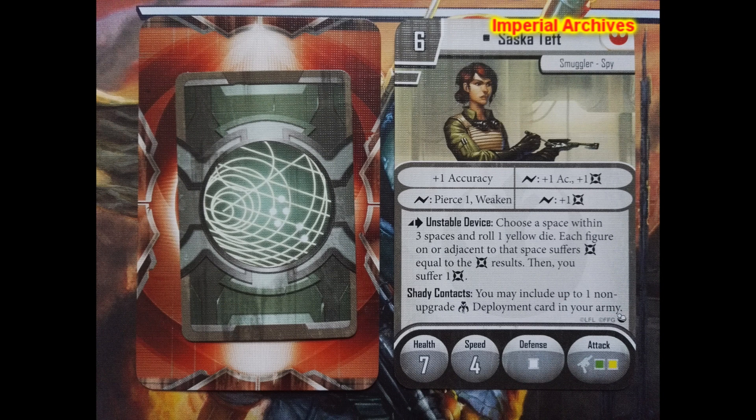Her special action, Unstable Device, is basically a grenade. While choosing a space within 3 spaces, you roll a yellow die. Damage is then dealt to any figure on or adjacent to the targeted space according to the damage results. Keep in mind she will suffer 1 damage too, as it is unstable.